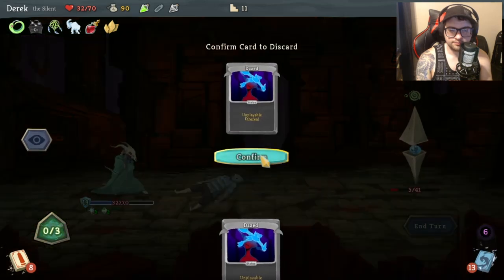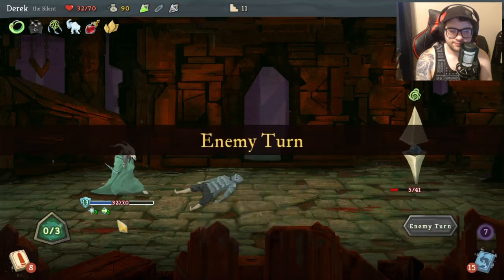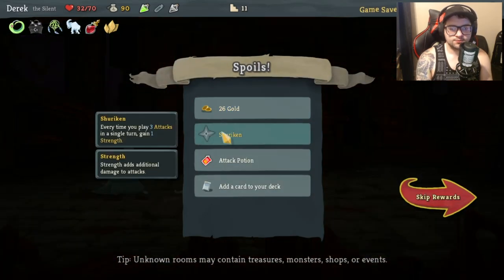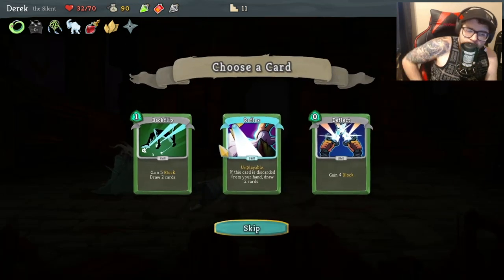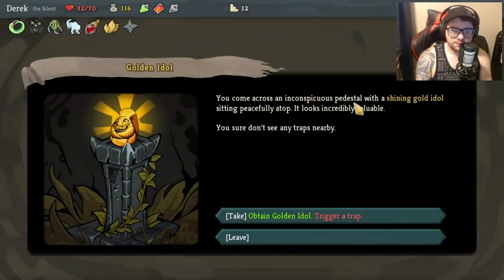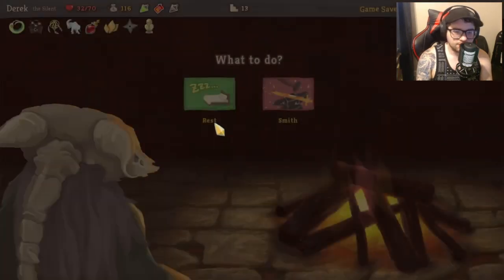Oh man, that's not good. I guess I should have used that. What are you gonna hit me with? That again - boom! Every time you play three attacks... attack potion. 'Gain five block, draw two cards, gain four block for zero' - that's a no-brainer. We come across an inconspicuous pedestal - this is the golden idol. I'll take the injury and now I get 25% more gold - also a no-brainer.